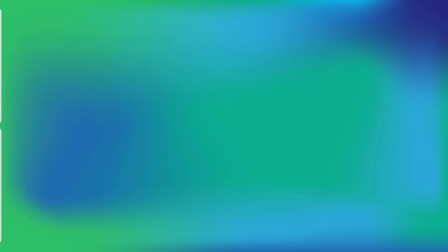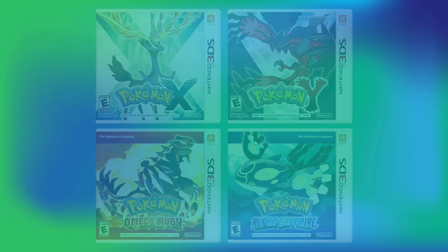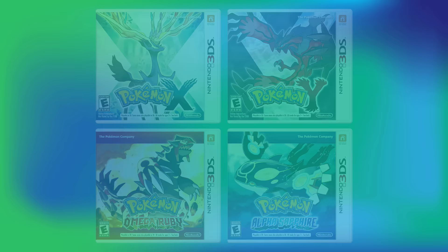Not only did Generation 6 raise the base shiny rate from 1 in 8,192 to 1 in 4,096 — with 1 in 1,365 if you have the shiny charm, which has remained the standard ever since — it is arguably the generation that added the most amount of shiny hunting methods.